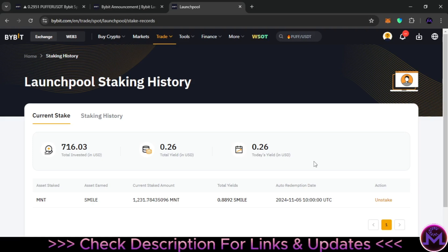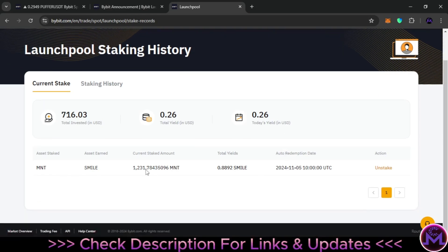I shared this in my Telegram first — I'll leave the link in the description and invite you to join for quick updates. Here you can see I staked 1,231 MNT yesterday and the yield from yesterday is 0.88 SMILE. Even if you don't unstake manually it will unstake automatically, but you can do it anytime you want with zero fees. If you want to sell your MNT you can unstake and transfer it from funding back to spot.